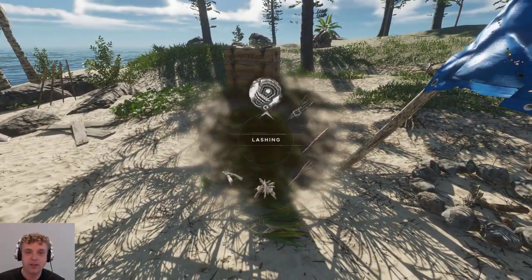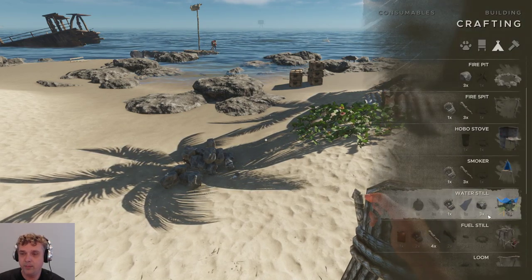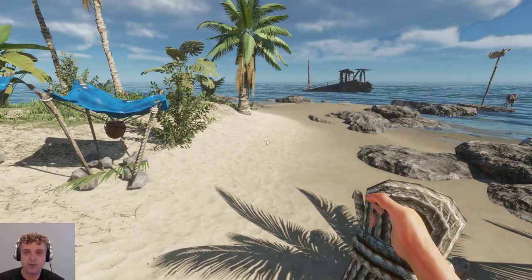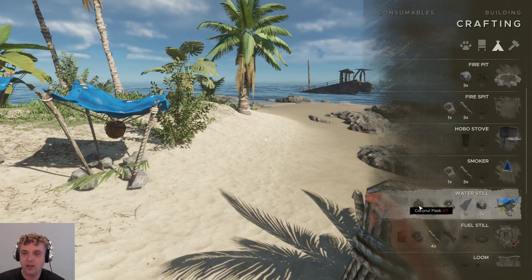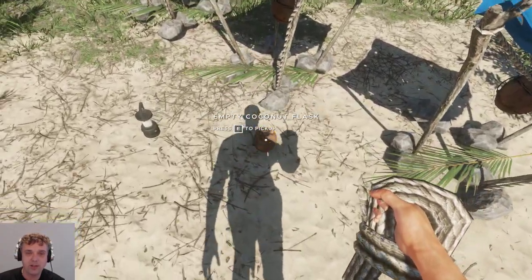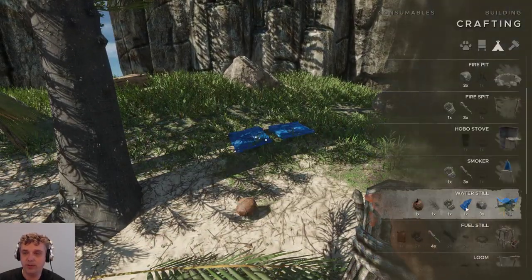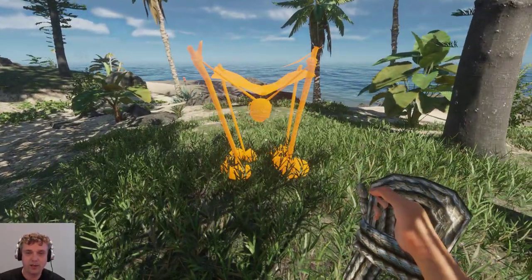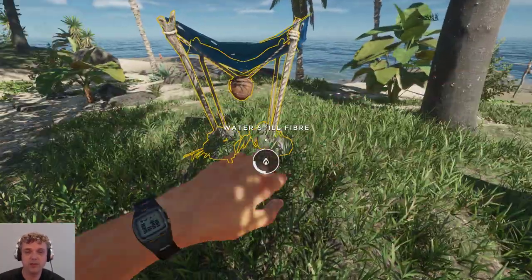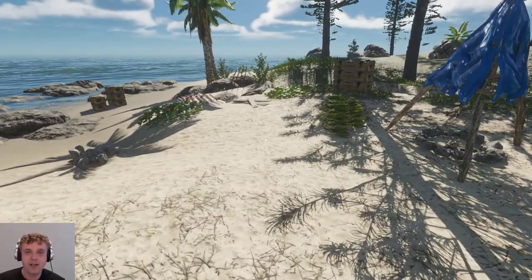Let's build a new water still. We need three stones, a tarp, a coconut flask, one lashing, and one palm frond. I've got everything right over here. Let's place this one here - it will immediately have something to drink because you use those ingredients for that. You can drink from the top and feed it from the bottom. Pretty cool.